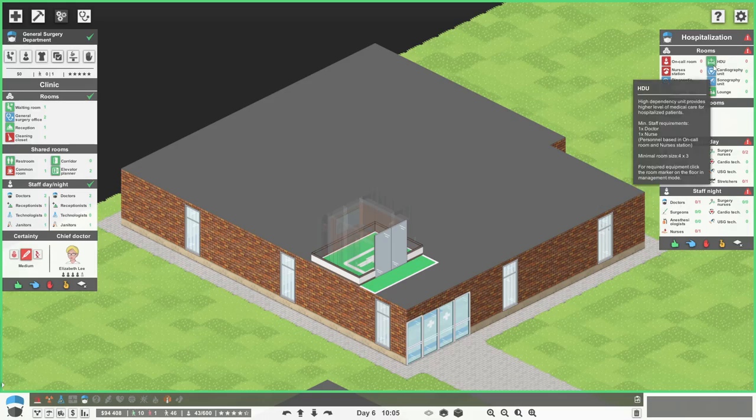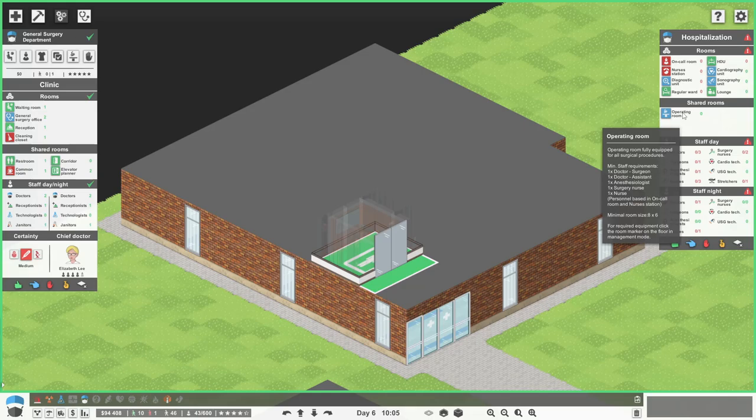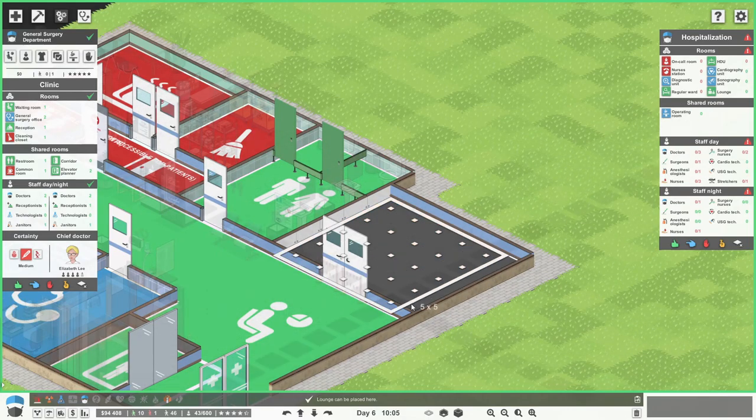So what I'm going to do is hopefully design this in a way where we can really easily expand regular ward and our high dependency unit. And then we just need a little bit of room for like an operating room, lounge, sonography, cardiography. The lounge could actually go downstairs - this could be our lounge actually, I think that could work quite well.